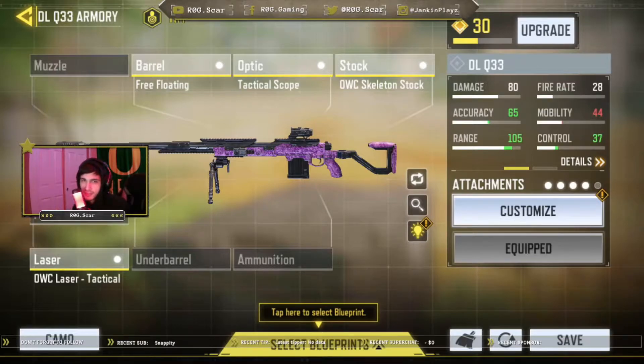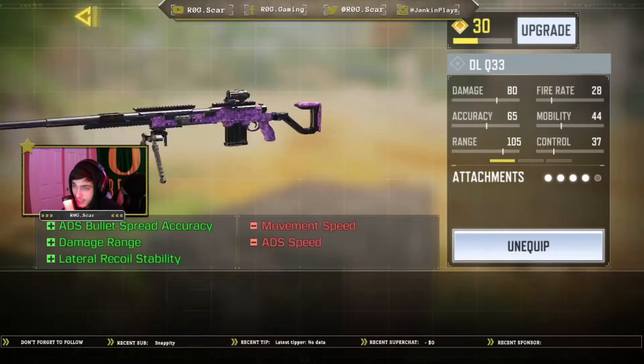As you've seen in that gameplay using the DLQ-33 on Call of Duty Mobile, I was using the gunsmith loadout I want to show you guys. As you can see, the DLQ-33: we increased the accuracy to 65, the range to 105, the control to 37, but decreased mobility to 44. These are the attachments I use to increase those categories.